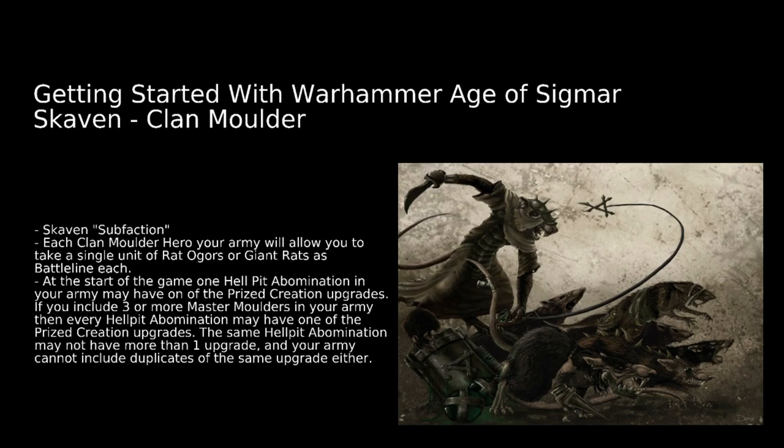Talking Clan Mulder — Skaven have had a big change-up in the current book. You can now freely mix the clans, so you definitely don't have to stick to any clan in particular anymore. Clan Mulder is sort of like a sub-faction within Skaven. They don't have any true sub-factions; rather you pick and mix. For every Clan Mulder hero in your army, this allows you to take a single unit of Rat Ogres or Giant Rats as battle line.